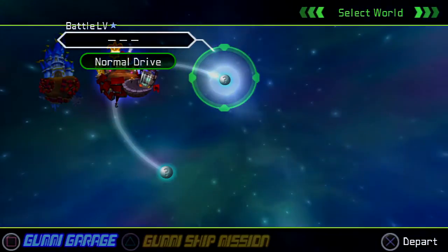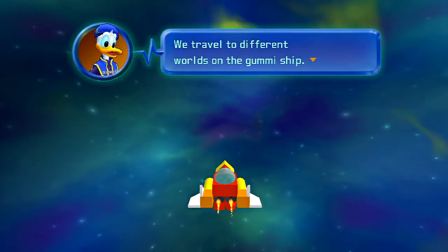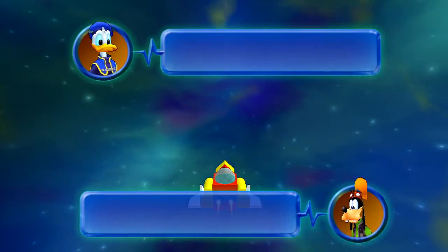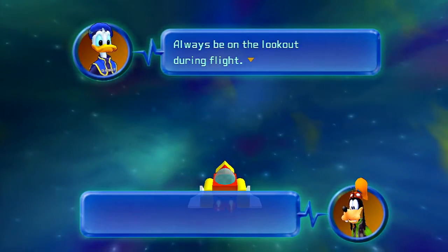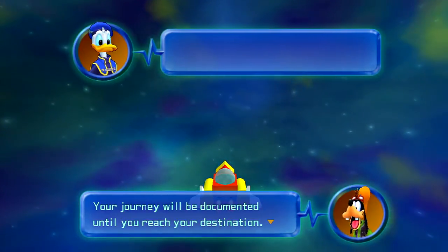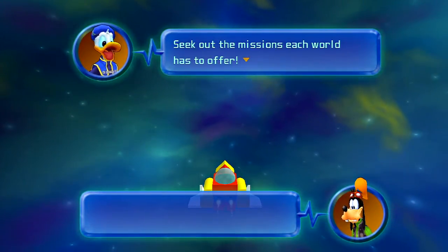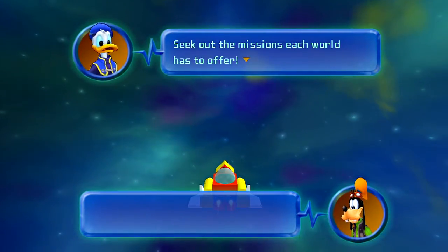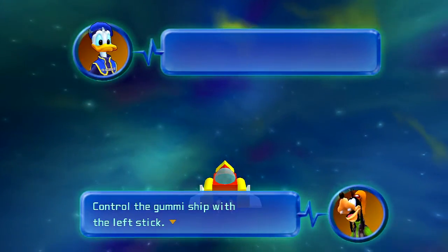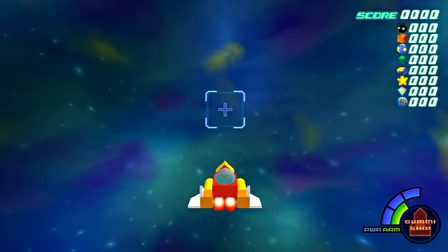Alright, so we're going to head off to whatever this question mark world is. Now, this is probably my least favorite thing about this whole game. We travel different worlds on the Gummi Ship. The Heartless ships often give us a hard time — always be on the lookout during a fight. Control the Gummi Ship with the left stick; basically it's just Star Fox 64 controls.